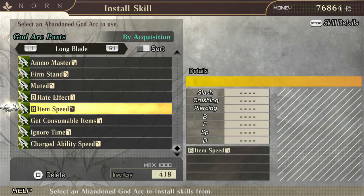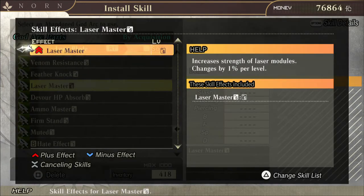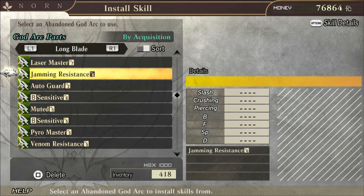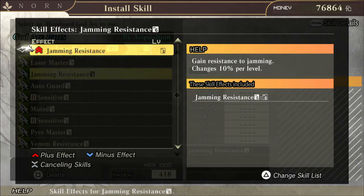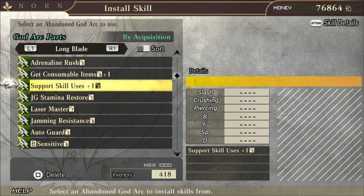Laser Master — if you use a blast weapon that has lasers on it, you can put this on your god arc and it will increase the strength of laser modules. There's also Jamming Resistance — same idea. But what I really want to talk to you guys about is the plus one skills.